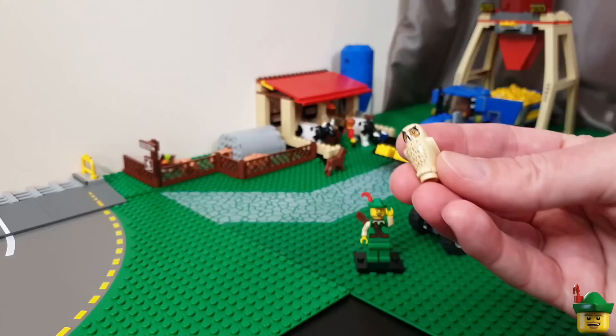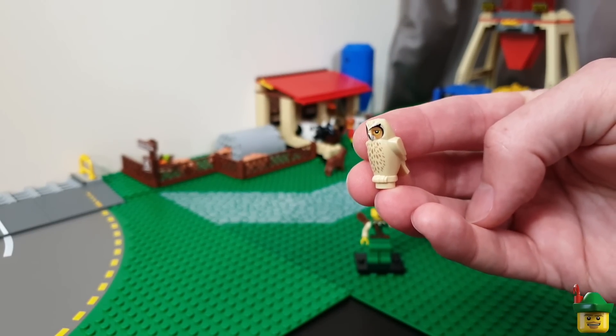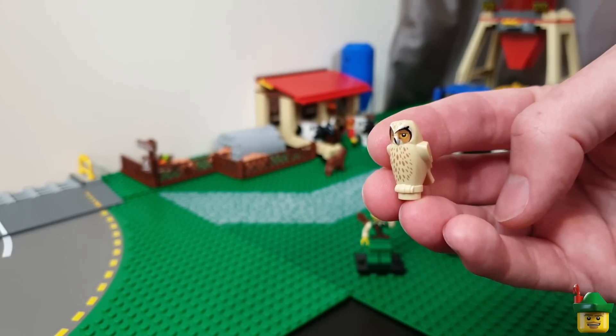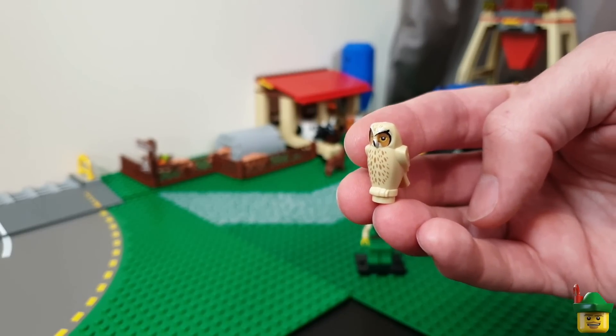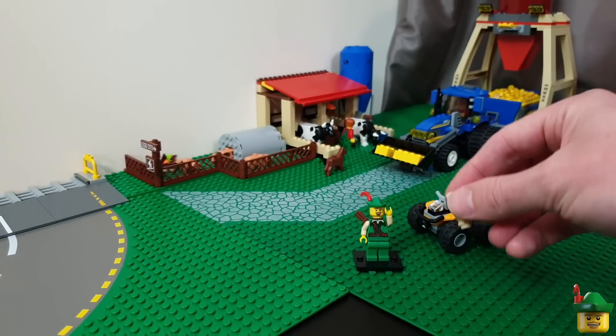Another idea was to add an owl to the barn. I don't think I'll be able to put it straight inside the barn because we've got a man blocking the entranceway taking in the hay, but I think we'll be able to put it on the roof — so we can refer to this as a barn owl from now on.